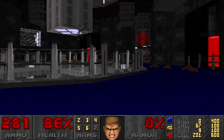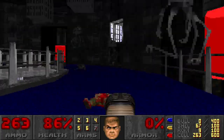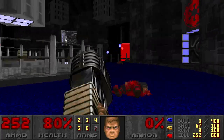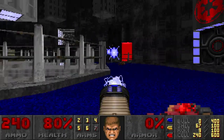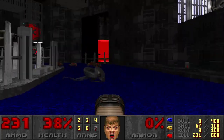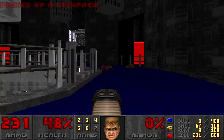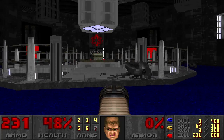Going near that switch will activate these Imperial Probe Droids — yes, the Imperial Probe Droids from Star Wars. That's the second new enemy we encounter in this Megawad. Their blasts hurt.